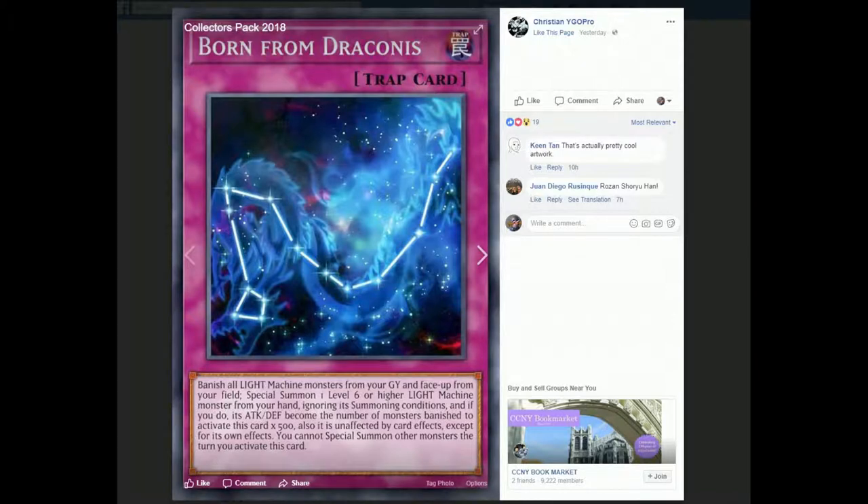Also, you can't special summon other monsters the turn you activate this card — it doesn't last for the rest of the turn. So pretty much, this is something you would use during your opponent's turn, maybe if they dark hole you and you don't have any machine-type monsters left. But the thing is, it only banishes Light Machine-type monsters. So if you went into other non-Light-Machine tribute monsters — some Cyber fusions are dark types — you wouldn't be at the worst handicap. But if you only have Light Machine monsters, then it's like, should I really activate this? Honestly, it's up to you. And I don't know what level 6 or higher Light Machine monsters Cyber Dragons would actually play, except for the kaiju. I don't know which ones they'd play in a legit Cyber Dragon build, and imagine playing this card just to summon that card — it doesn't really seem all too consistent.